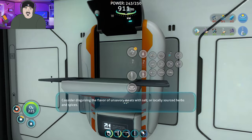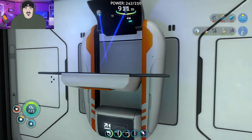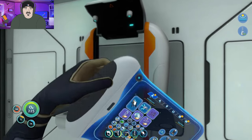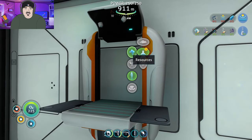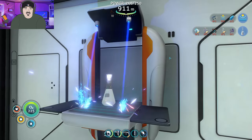Nom-nom-nom-nom-nom-nom. Disguising the flavor of unsavory meats with salt or locally sourced herbs and spices. All I can think about right there is the Martian movie — you know how he had potatoes for like 360 sols? Vital signs stabilizing. Boom — hatching enzymes. Let's get her done.